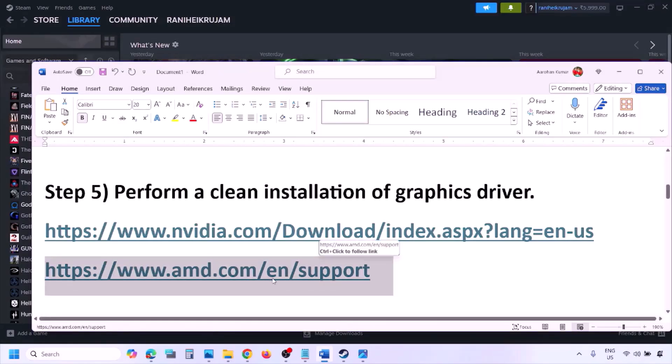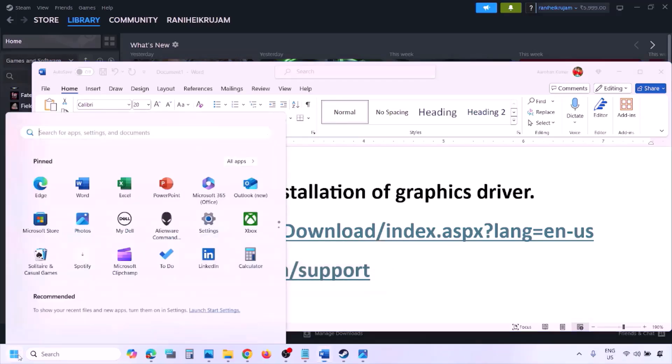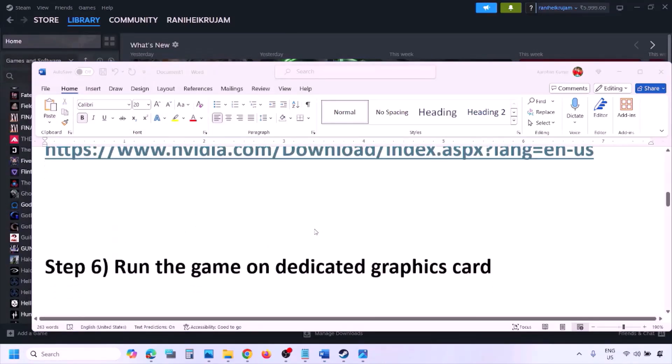For AMD card users, first uninstall the current graphics card driver, restart your computer, then go to the AMD website, select your graphics card, download the latest driver, install it, restart your computer, and then check.